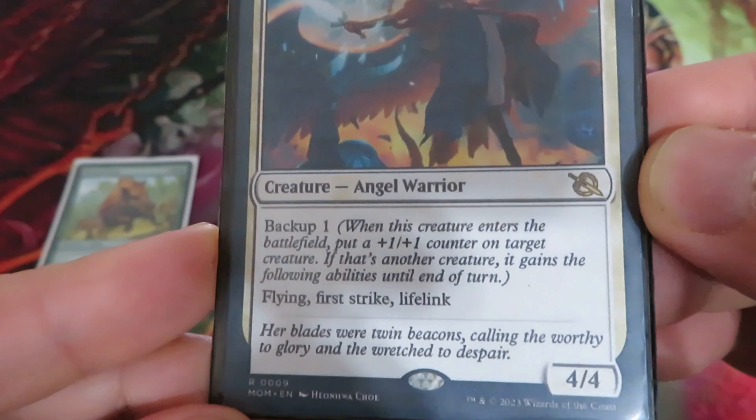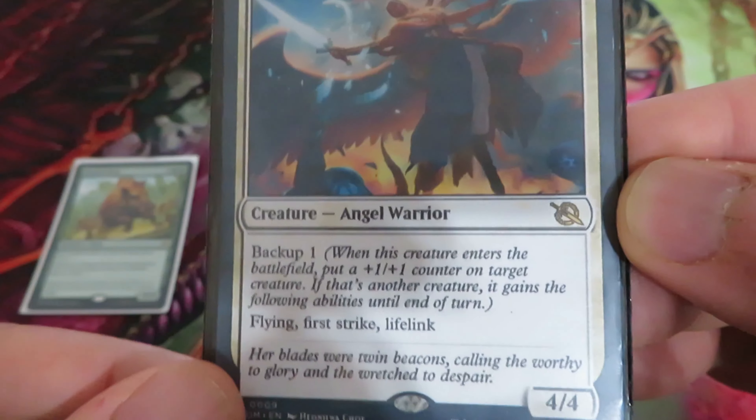Let's cast Boon-Bringer Valkyrie — three and two white. Backup 1. It's a 4/4 with flying, first strike, and lifelink.